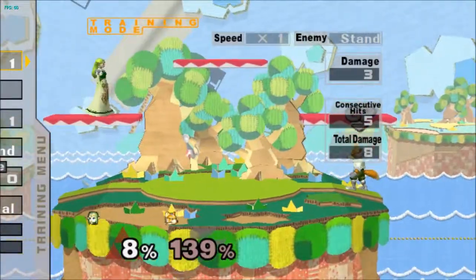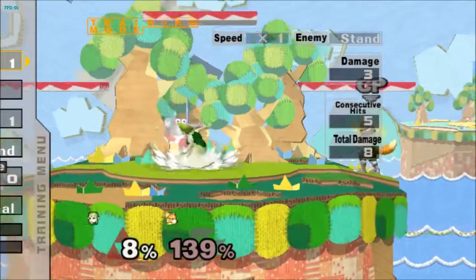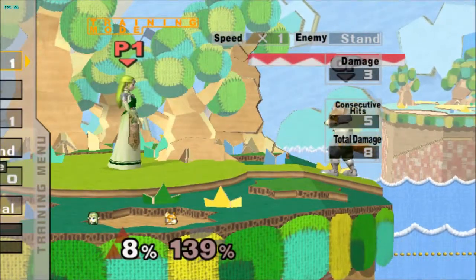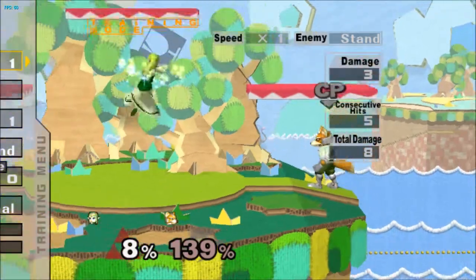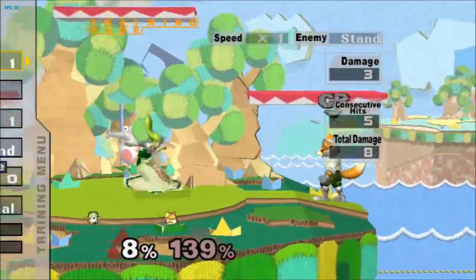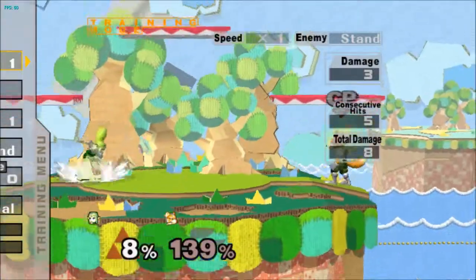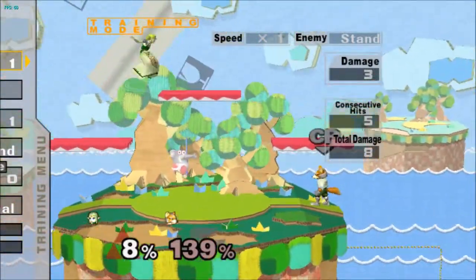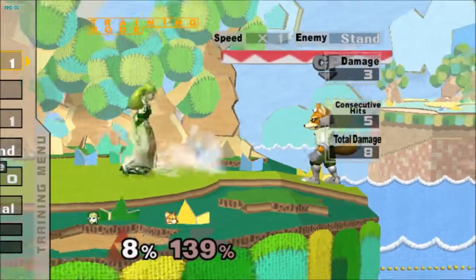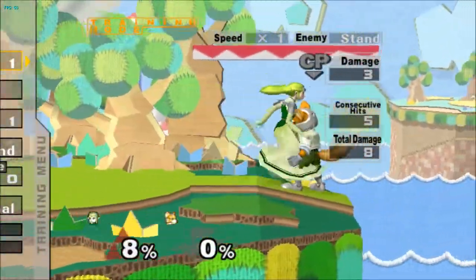Little fun fact: you may have noticed that in Vanilla Melee, Zelda's neutral air has no sound effect besides the basic sound. So I added the little tinkling sound effect — because it has the sparkles, why shouldn't it have the tinkling sound? I felt like that was a much needed improvement. So that covers all her normals and smashes.